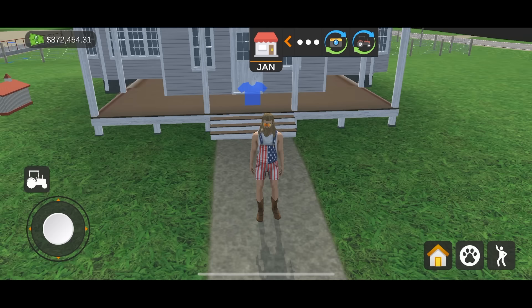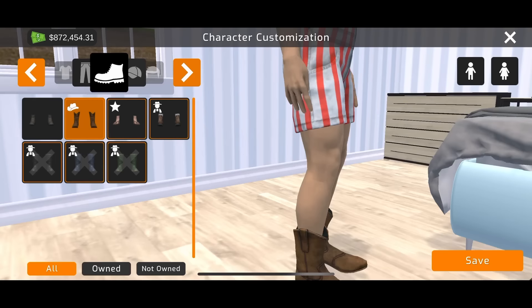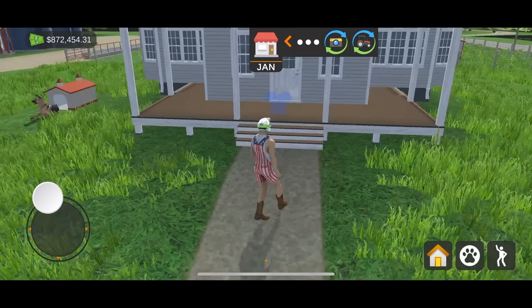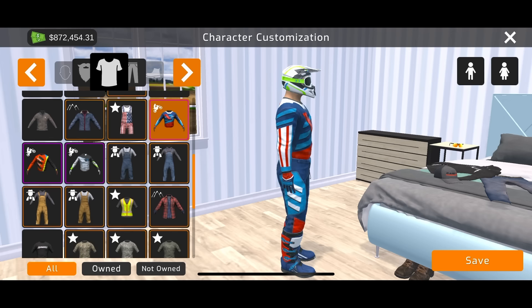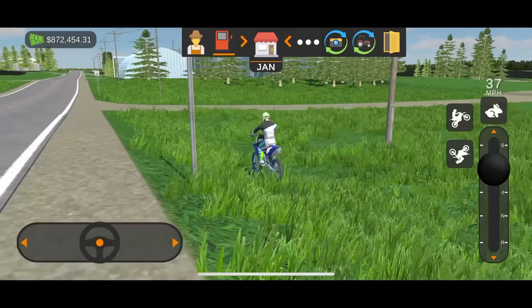I'm going to go home quick and throw a helmet on for safety. Let's go to hats — we'll go the white helmet. If we're going to do this, we're throwing the full white outfit on. I'm going to quickly drive around and show you guys all the farmsteads to kind of show everything off. By the way, these ditches — you can hit them and jump pretty well.